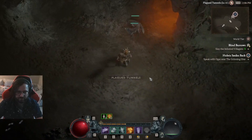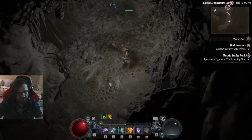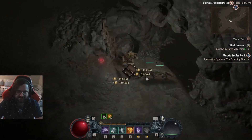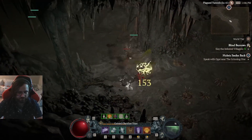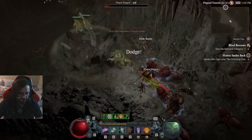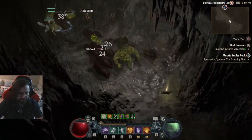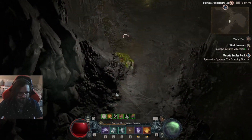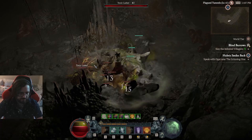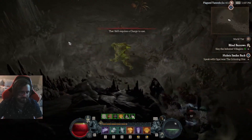Now we are in the dungeon — let's showcase how it works. Keep in mind this is not a crazy meta build, just me putting things together. My spirit is pretty low, so I Trample, then Blood Howl — I'm already full. Now we're keeping both buffs going: I've got the attack speed buff from Werewolf form, and now I've got the damage buff from Werebear. The whole point is to keep those two buffs up at all times, and it makes a big difference.